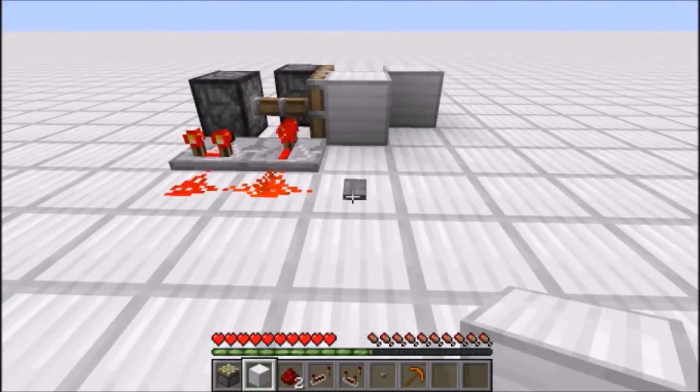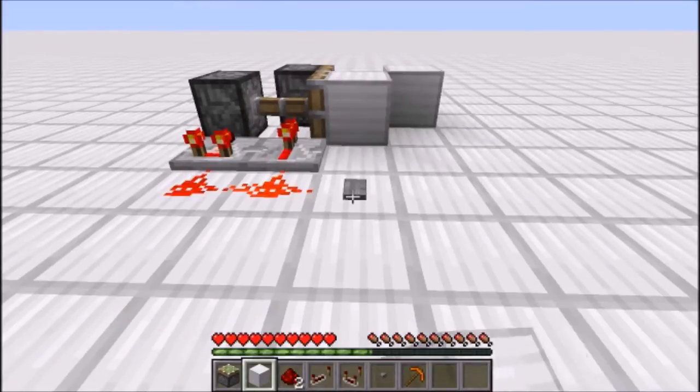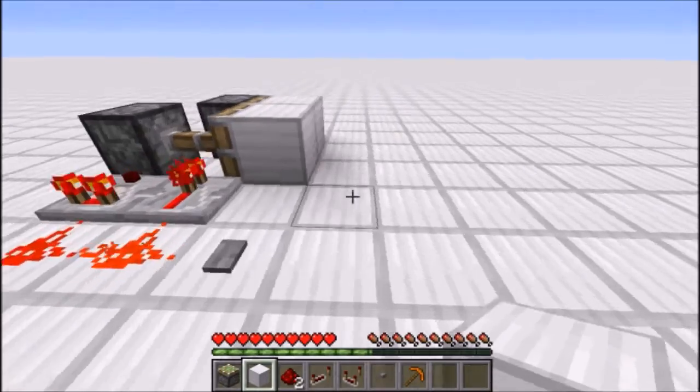You can see when we press this button that the sticky piston instantly teleports the block forward and then retracts it like normal, which is something I cannot help — this is just how all zero tick pulse generators work.